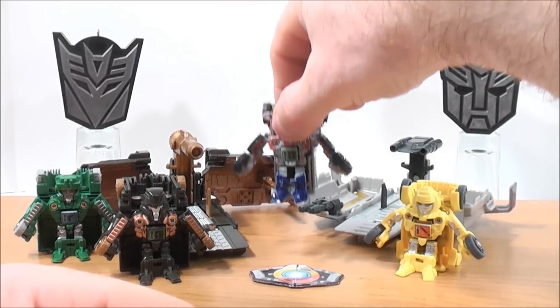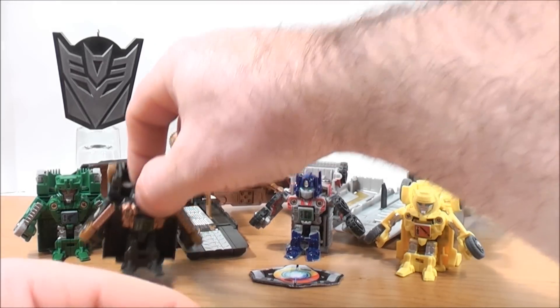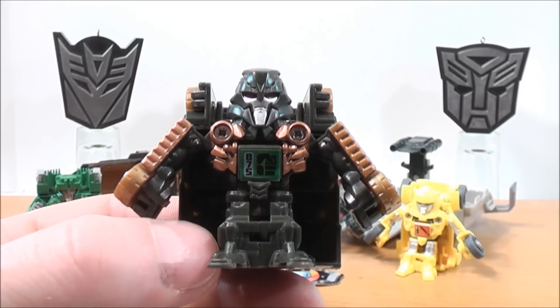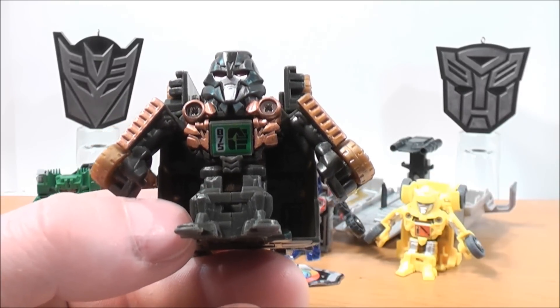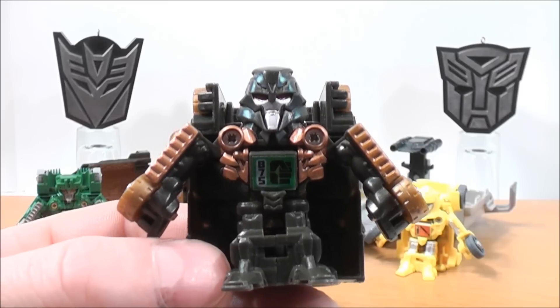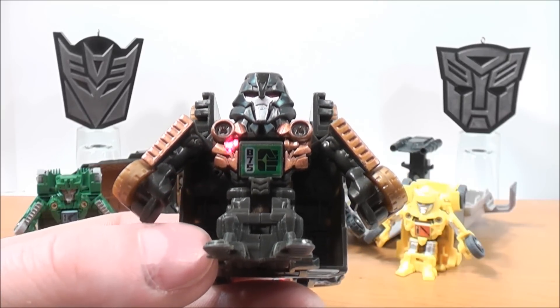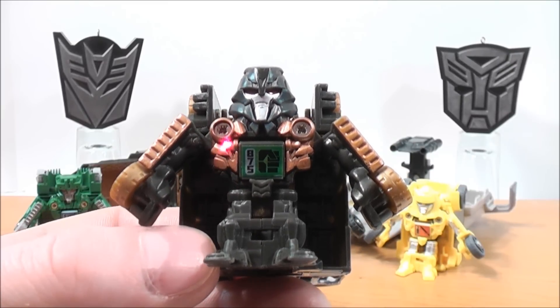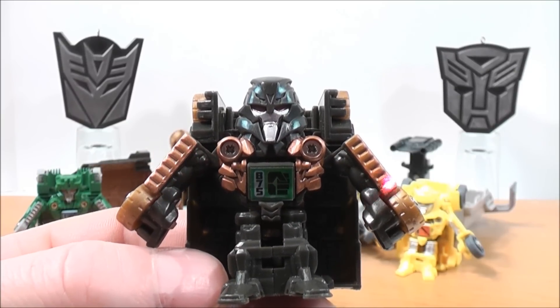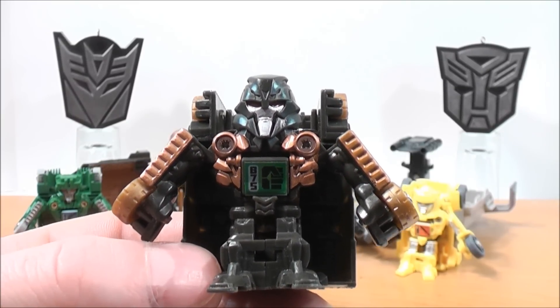Now we'll move on to Megatron and Decepticon Brawl. For Megatron, he has some silver detailing around the face and chin under the eyes. The eyes are a nice red color for that menacing look. He has some bronze detailing on the inside of his chest and on the inside of his arms. Pretty cool.